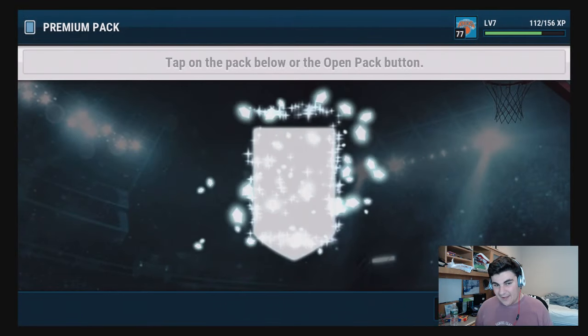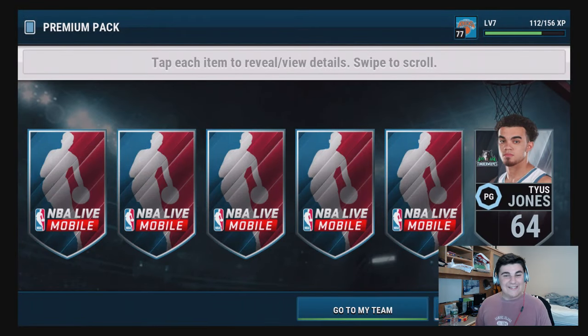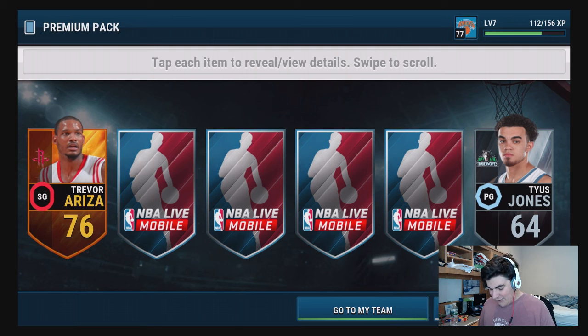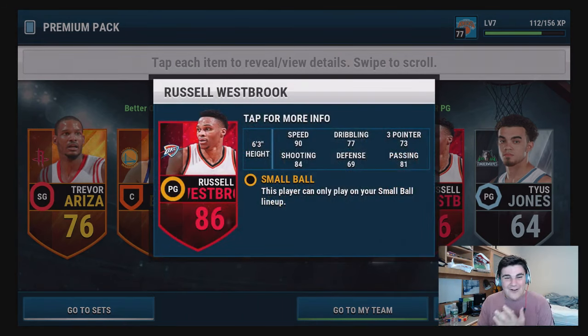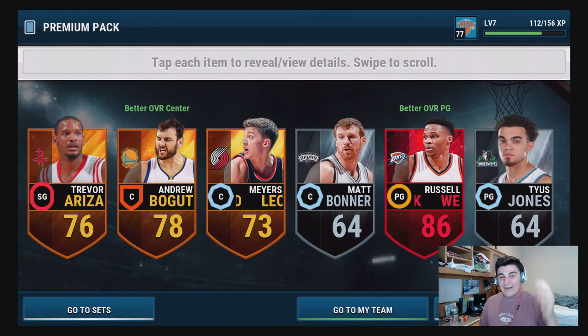Tyus Jones - Duke, love it. Trevor Ariza - another Russell Westbrook! Our second elite, small ball lineup. Russell Westbrook - 90 speed, 81 passing, 84 shooting. I want one of these guys for my shooting lineup but I am not mad at all. I can't be mad, this is fire. That's a pack! Our two post topper packs have been great.